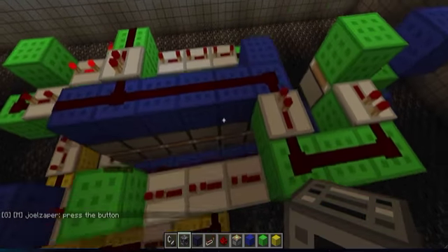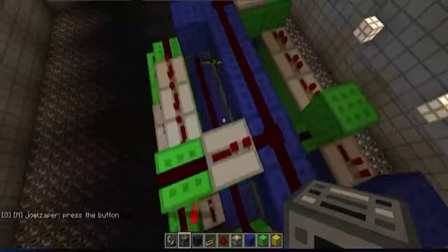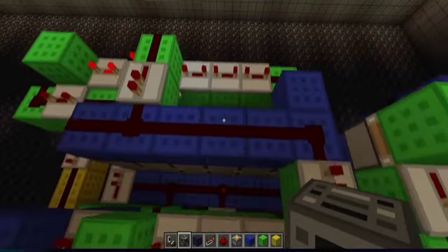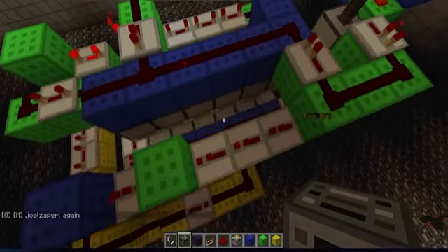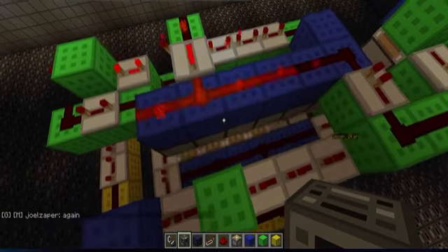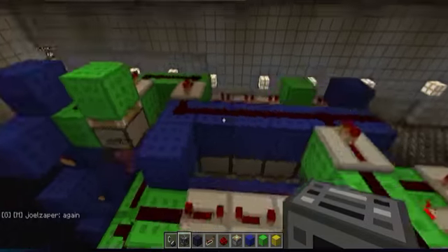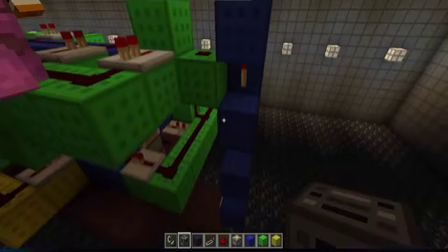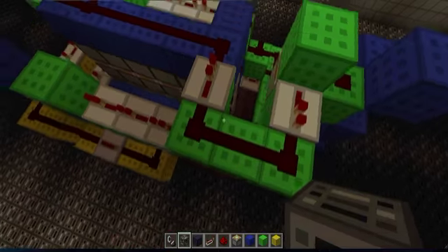If we can have him press the button here, we can kind of see a little way of how all the redstone works — basically just a torch tower. Kind of give a little bit of a rundown: power comes in here and this makes it a one-tick circuit.